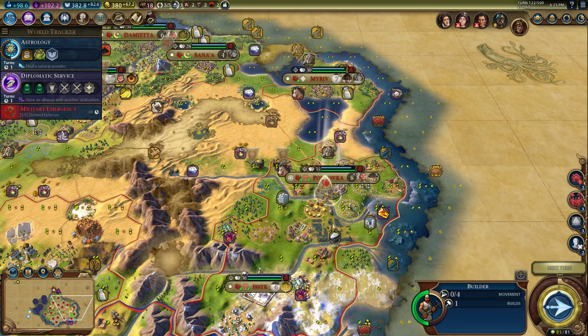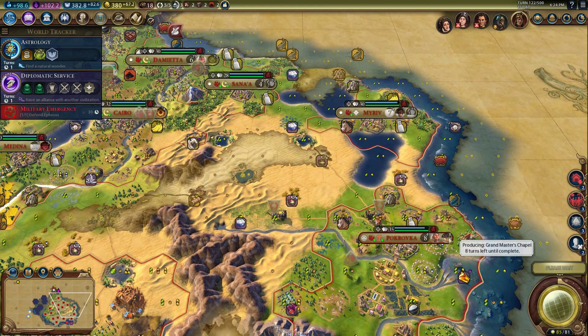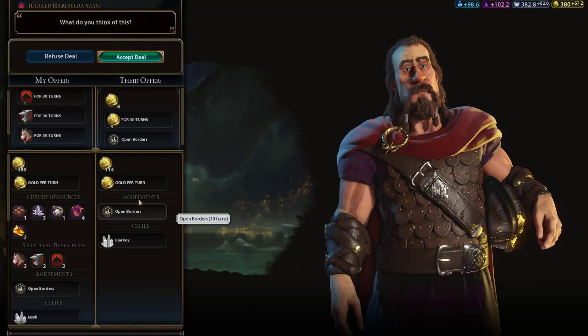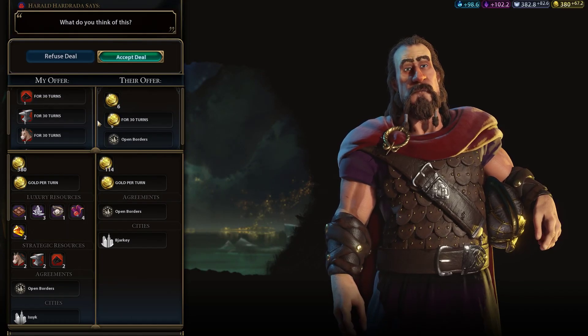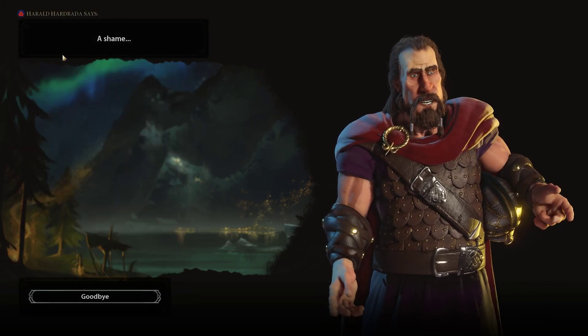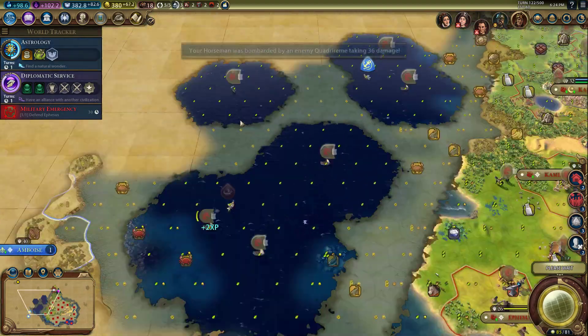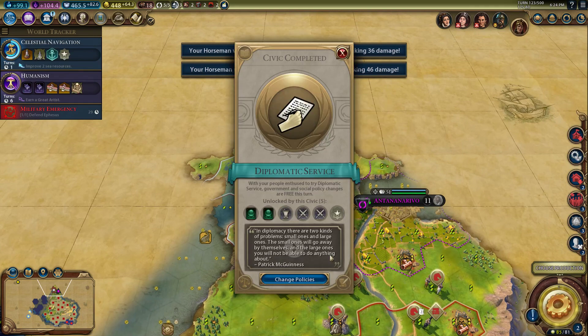We're going to kill this trade route. Yeah, this is looking like an empire — this is looking like the bottom of an empire down here. It may be an empire of two cities. We're going to have our Grand Master's Chapel soon, which means we'll be able to start dumping faith into purchasing troops, which is nice. Sorry Harald — actually, I'm not sorry, but I'll tell you I'm sorry just because it might make you feel a little better about what's going on.